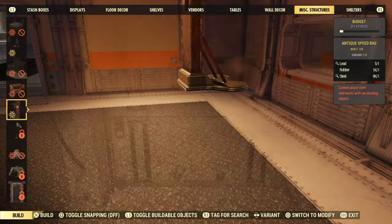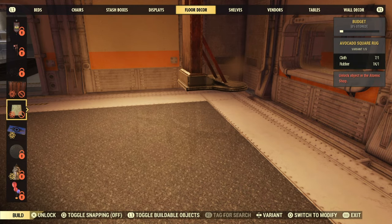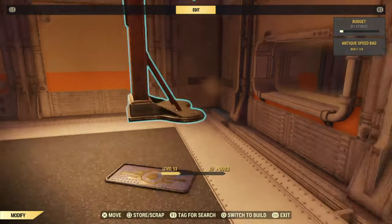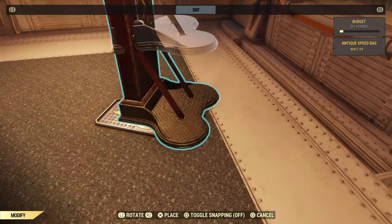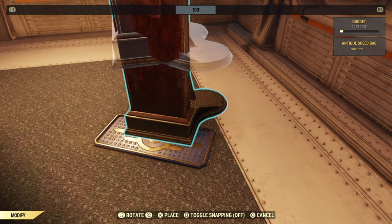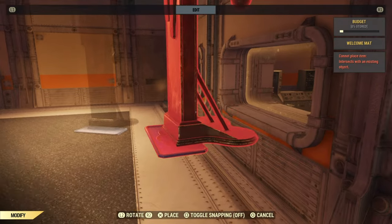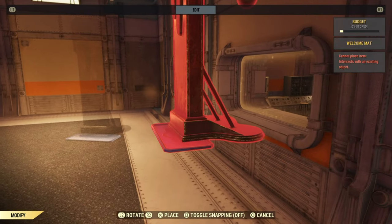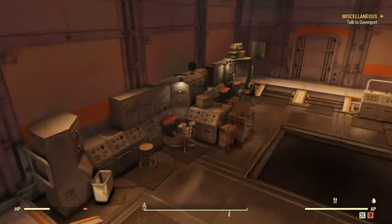There are possibly other items you can use to get past these barriers — probably a chair for example — but I found this is the easiest since you back up out of the animation when you use the antique punching bag. When you place the antique punching bag on top of the mat, it extends the distance a little bit, getting it as close to the wall as it can, almost flush. Then you use the antique punching bag and back out of the animation, and from there you'll hop on the other side of the wall.